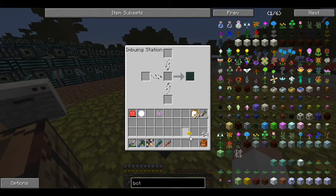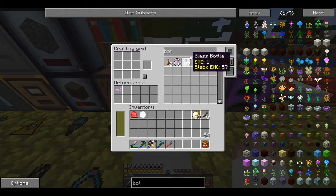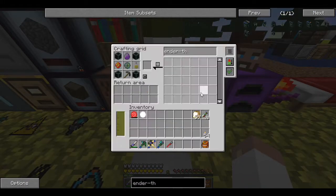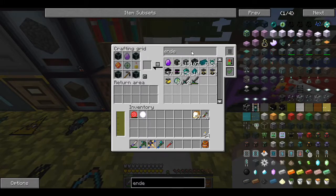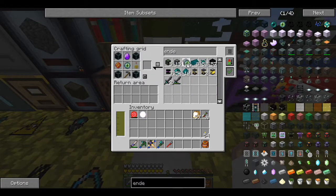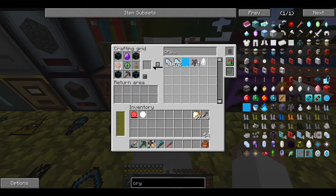Almost done — there we go, we've got our energized water! Back to our endothermic pump. We should have everything. I literally just made every single item — do I not have any ender eyes? Yes I do. One, two, three, four. What else do I need? This crystal — I forgot to make the crystal. That's what I was missing.